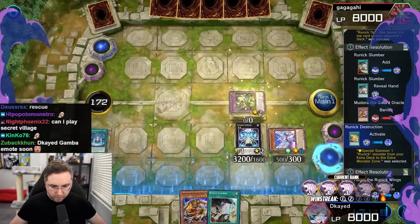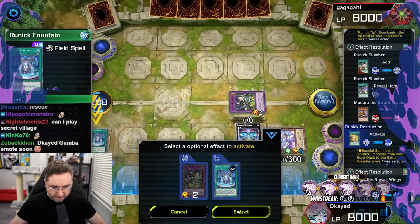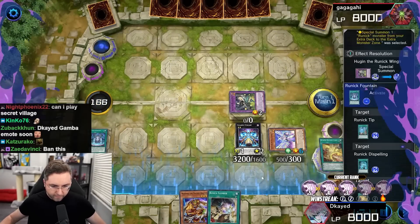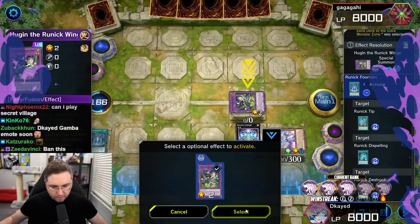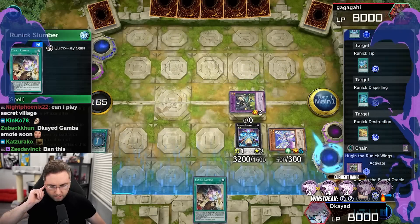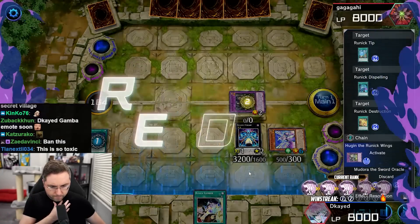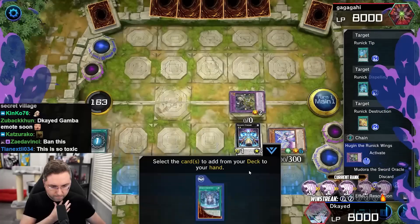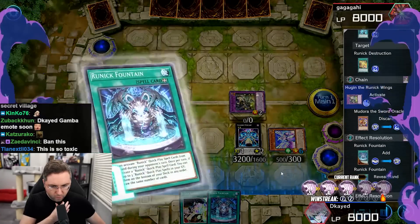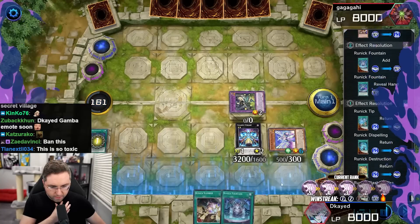Gia can enable it. Discard Fountain — activate, chain link. Let's go. I could Diviner next turn. He's got 16 cards left in his deck. Slumber could trigger the new Fountain — to draw just one? I should have more in the grave, but this mad lad got us. He got me.